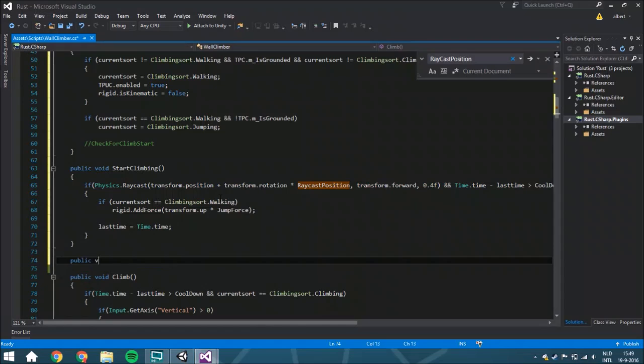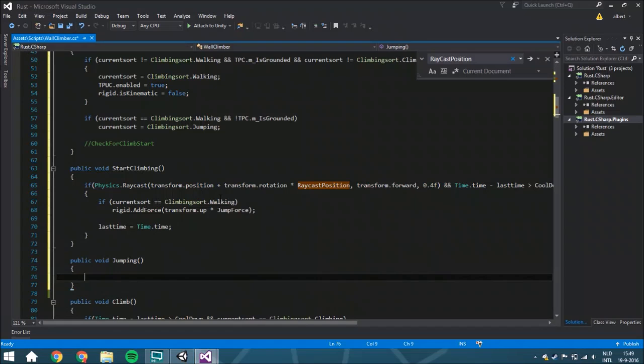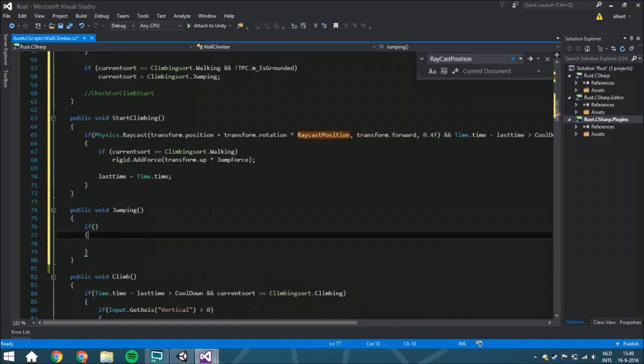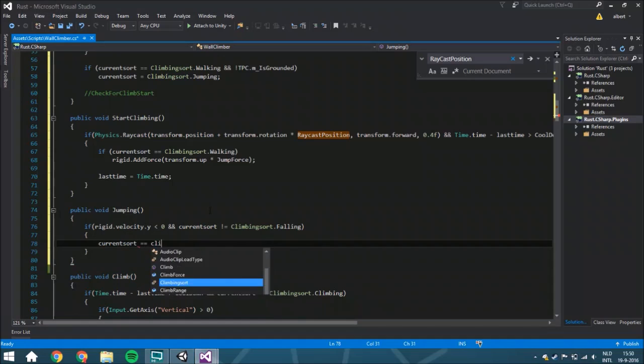The last function we're going to create today is the public void jumping. If you are going upwards you will be jumping, and if you go downwards you will be falling — that's how we're going to track what you're currently doing. If rigidbody.velocity.y is less than 0 and your current sword isn't already climbing_sword.falling, then current sword is going to be climbing_sword.falling.